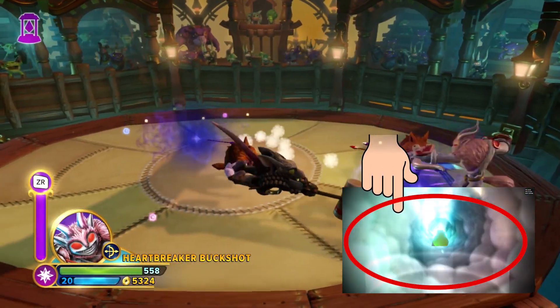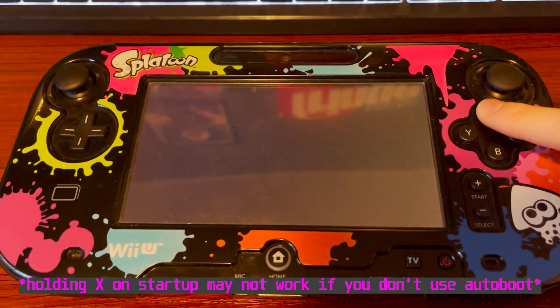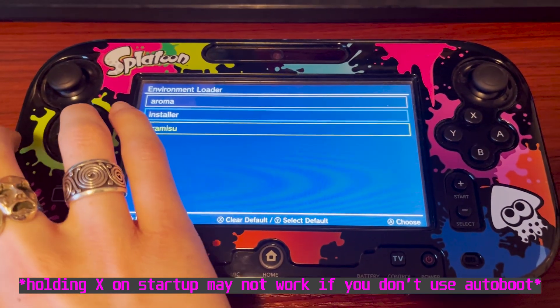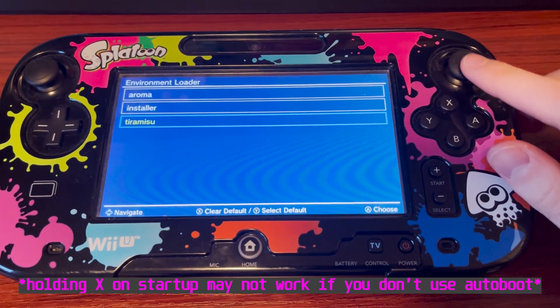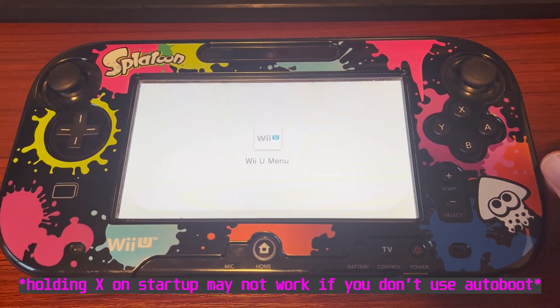Here's how you can do it. First, you need to boot into Tiramisu, which is different from Aroma, which is the default environment for modded Wii Us. To check which one you have, boot up your Wii U and hold X. If you see Tiramisu, you're good, but if the words Aroma or Green appear, either move the default to Tiramisu with Y, or install Tiramisu if you don't see it from the Wii U hacking guide.